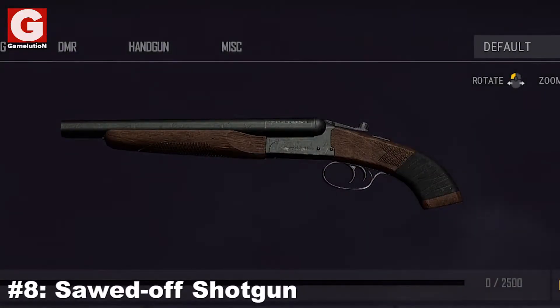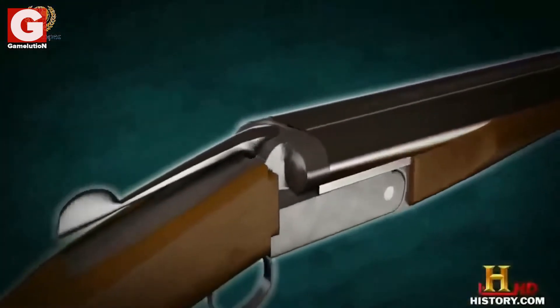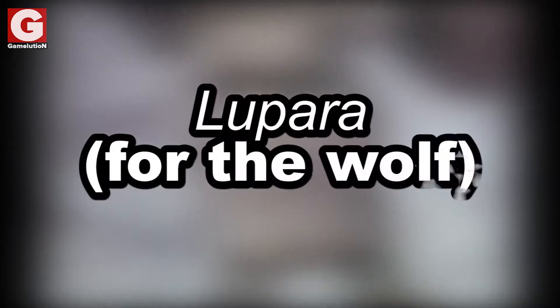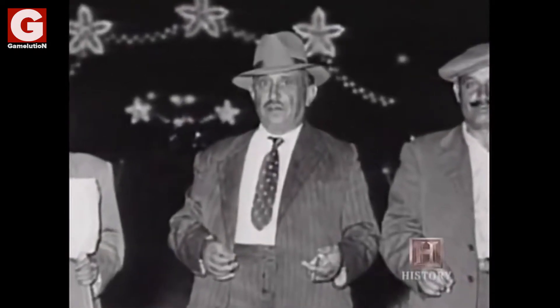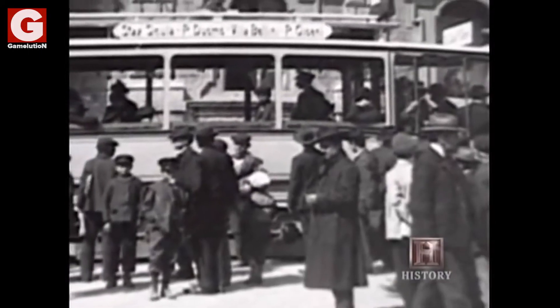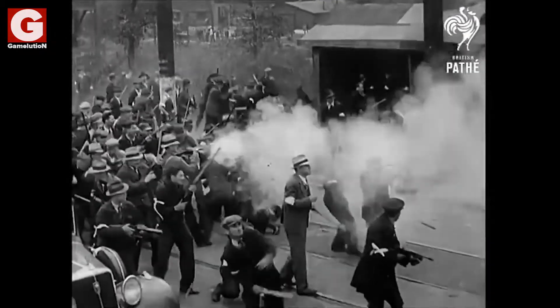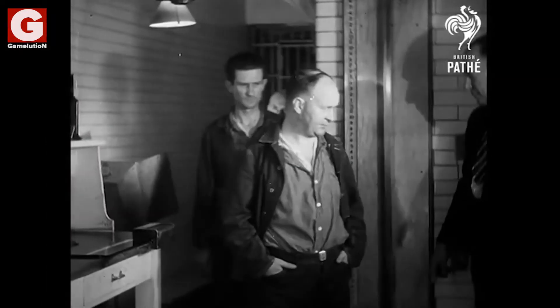Number 8: The Sawed-off Shotgun. Also called Lupara, it is a double-barreled shotgun whose barrels and buttstock have been cut off after fabrication. The sawed-off shotgun was invented by shepherds in Sicily to protect their livestock and to hunt wolves — hence the Italian name Lupara, which means "for the wolf." Unfortunately, this weapon gained popularity amongst the Italian organized crime group dominant in Sicily for use in their vendettas, mob assassinations, and defense. In fact, this shotgun was predominantly used against Mussolini's army when he decided to break up the Sicilian mafia network back in 1924. The Lupara was introduced in the United States by Sicilian immigrants in the 19th century and instantly gained popularity amongst gangsters there too. For that reason, the fabrication and possession of the sawed-off shotgun was quickly made illegal in many countries by the early 1930s.